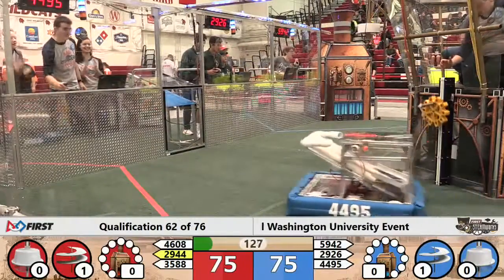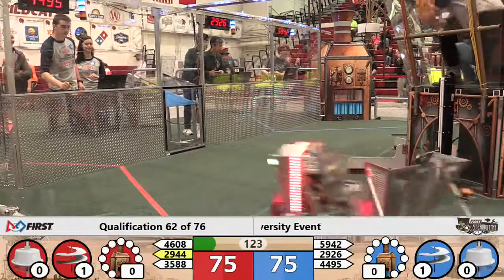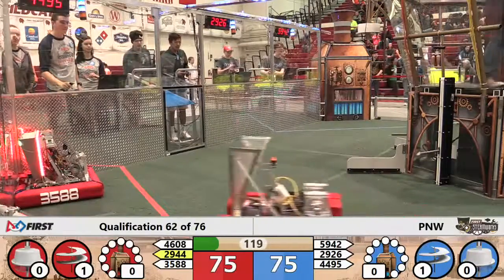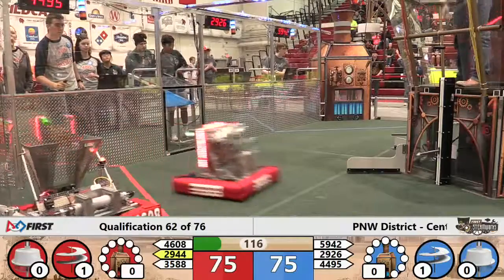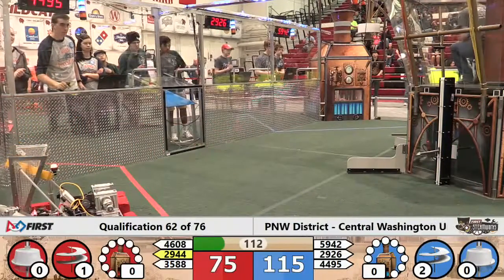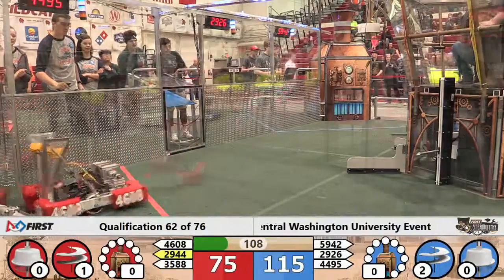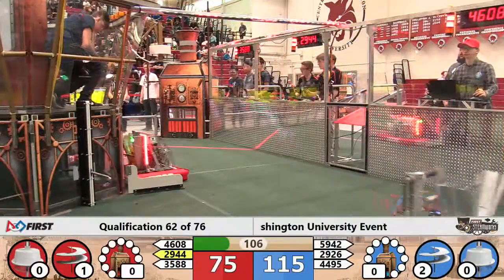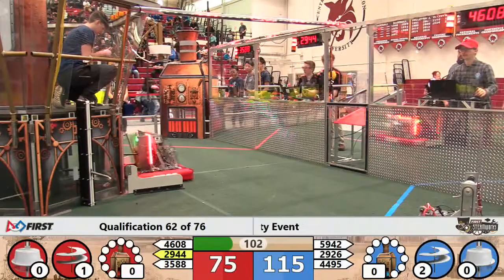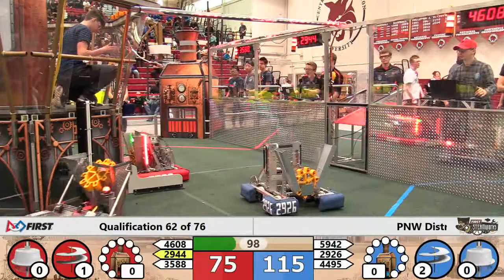Team 4495 looks to complete their delivery of a gear to the blue airship — they do. That's Team Haywire. It's Team 3588 Talon at the feeder station for the Red Alliance. They move out, replaced by the Duct Tape Warriors. Meanwhile, Team 5942, the Walla Walla Warriors, coming in with another gear to the blue airship. Two rotors turning on the blue ship, one rotor yet turning on the red airship — they're still working on gear delivery over there to complete that second gear drivetrain.